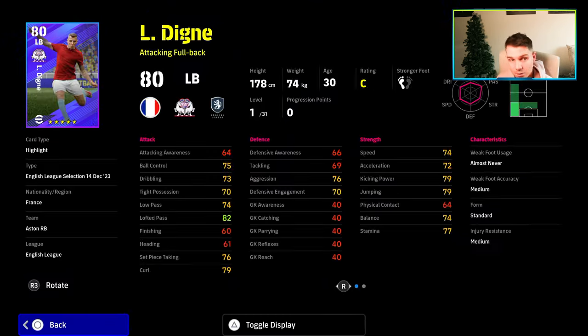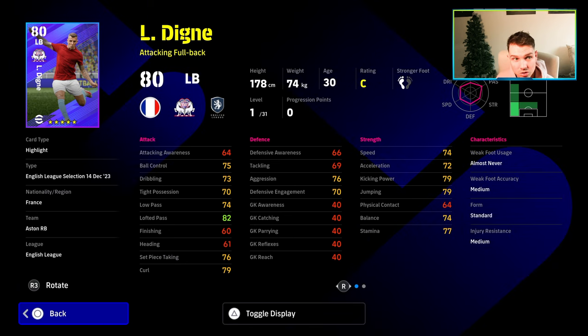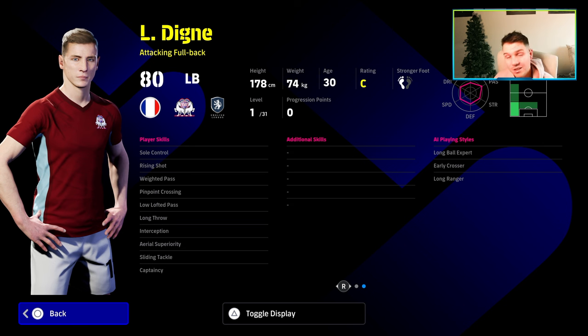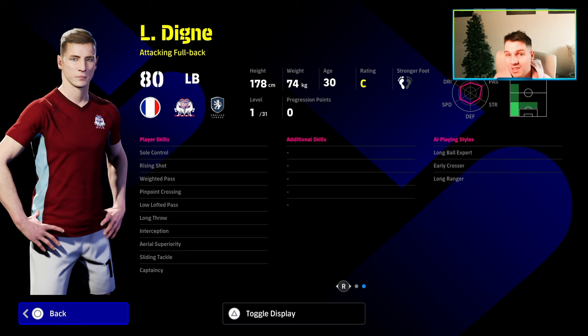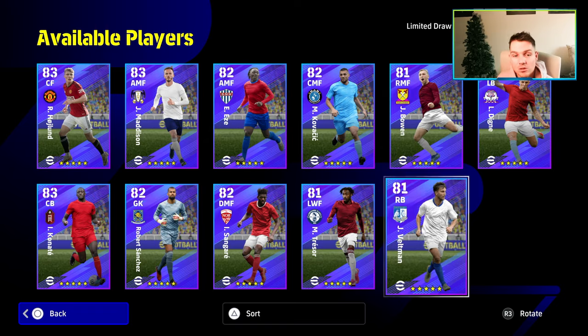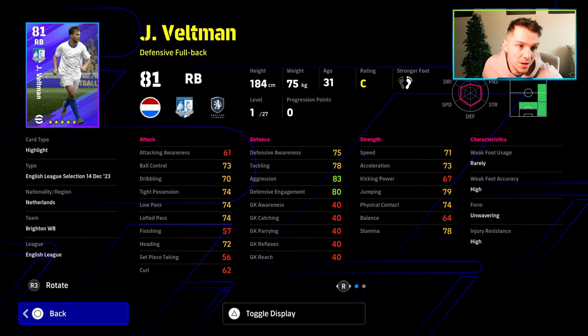We also have Dignet — I don't really feel he's worth covering too much. He's an attacking full back but doesn't have great defense, doesn't have great speed, and has 31 levels. He's missing a couple of those key player skills you need, like one touch pass. You don't really want to invest a lot of time into these cards because you can easily buy him from the GP market.